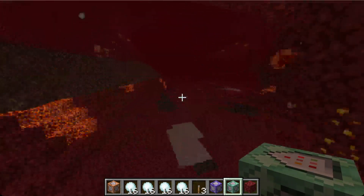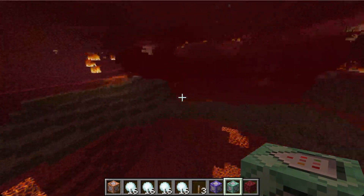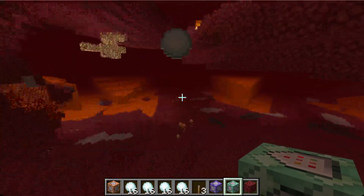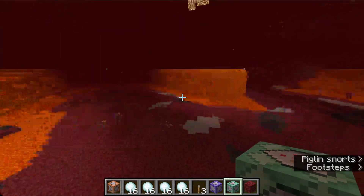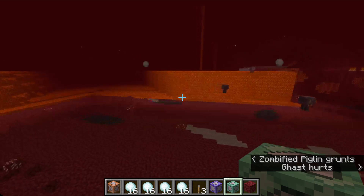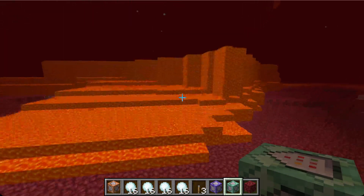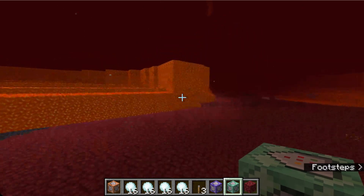Let's go find a place that hasn't been cleared yet. Now we should be able to find the lava. There it is — there's lava that hasn't been cleared yet. As you can see, when the snowballs are flying out, the lava is gone.